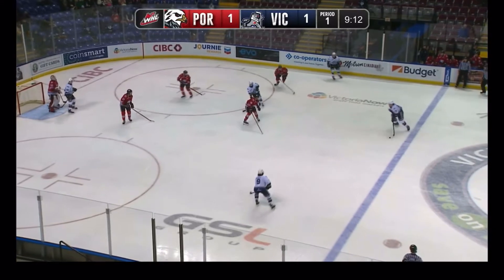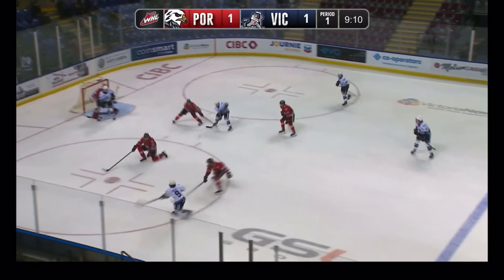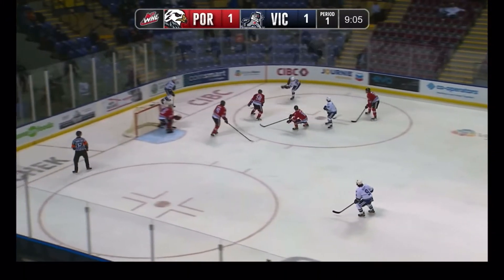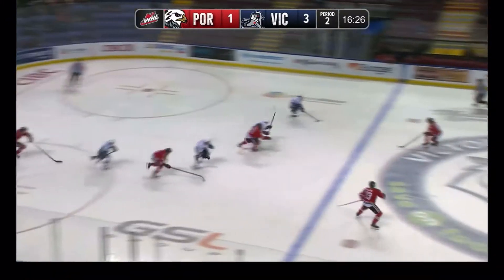Wilms again to Wyatt Wilson, top of the umbrella to Scott. Left circle to the middle of the ice. Almquist redirected it but it escaped, bounced to Wilms, comes off the right wall, shoots it short, sweeps it over.